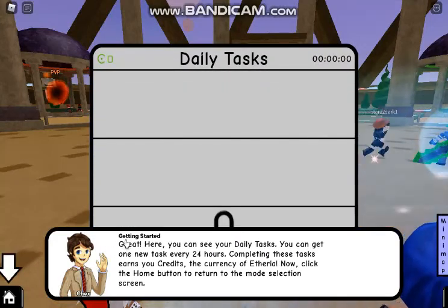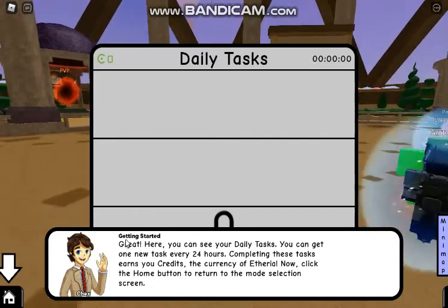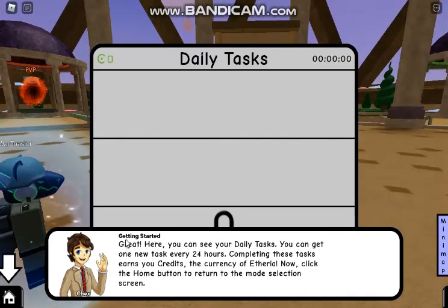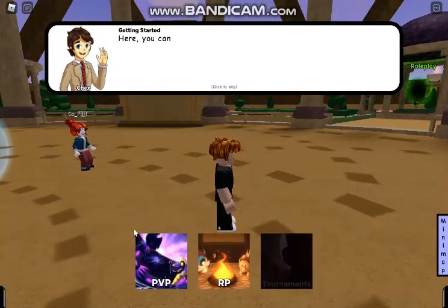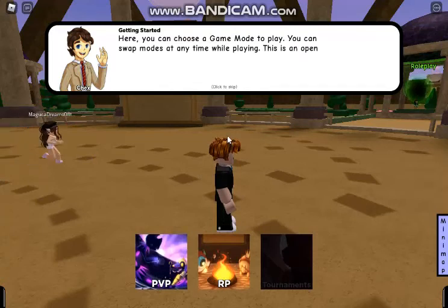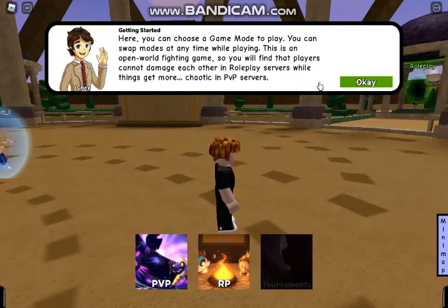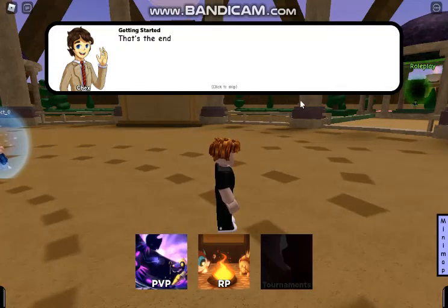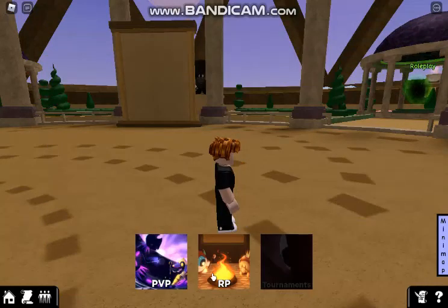Right here you can see your daily tasks. You can get one new task every 24 hours - completing these tasks earns you credits, the currency of Etheria. Now click the home button to return to the mode selection screen. You can use a game mode to play and swap modes at any time while playing. This is an open-world fighting game, so players cannot damage each other in roleplay servers, while things get more chaotic in PvP servers. That's the end of this tutorial - if you want to review it, check the settings menu once you join the game mode. Have fun!